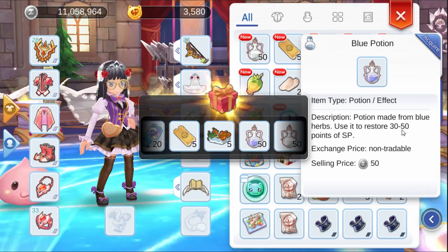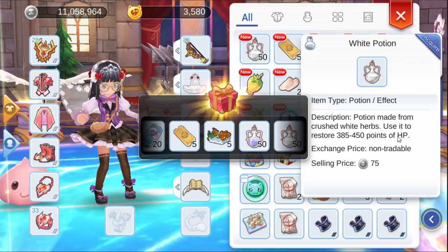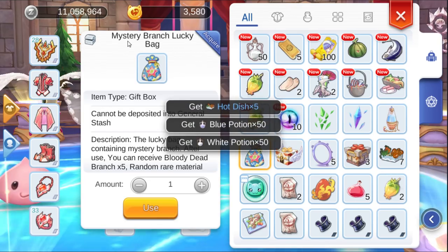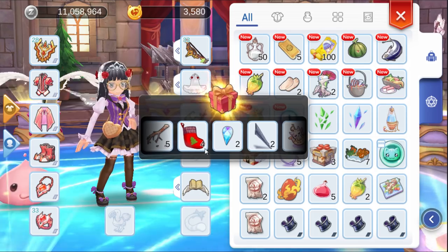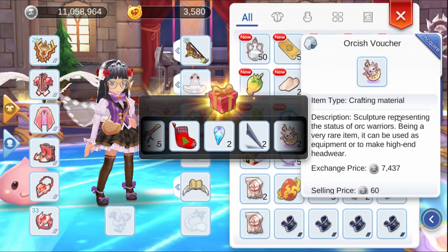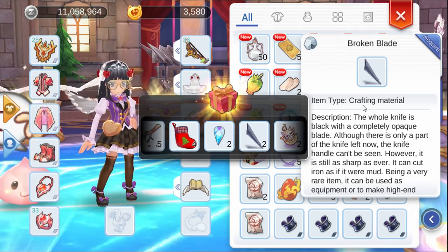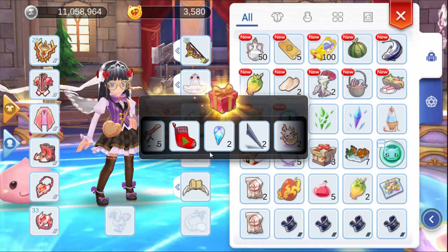Some potions - this one to restore SP and this one to restore HP. Next we're going to open this mystery lucky bag. Here is what we can get - high-end handwear. This item is Crab Material, which you're going to need for the Hydra Crab.